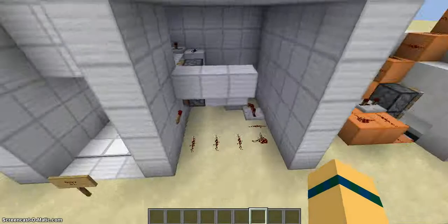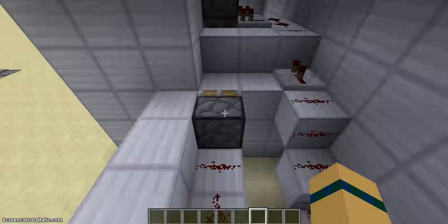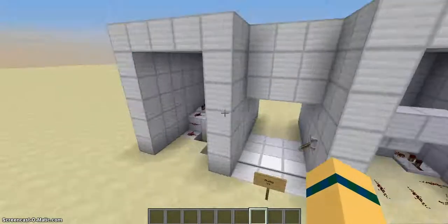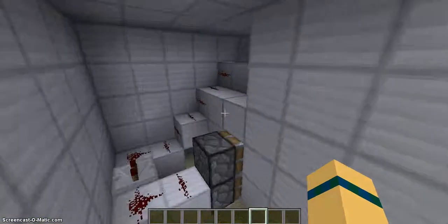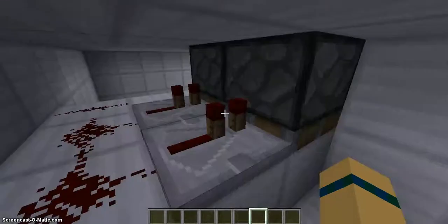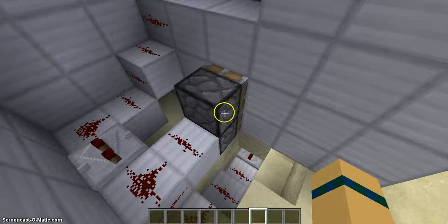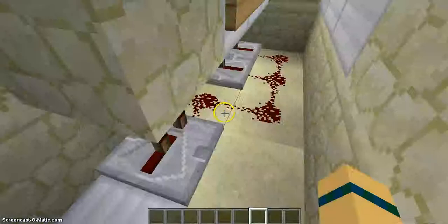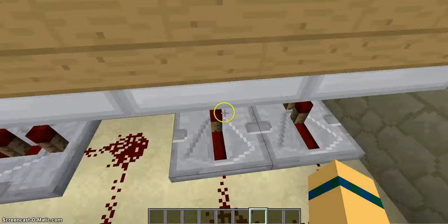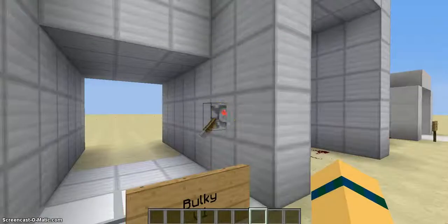So it goes around there — just redstone and repeaters — and then comes up here to activate these two pistons. Then comes around here, activates these two pistons, comes down here, activates these two pistons, and then down here activates the last two pistons. That's the really bulky one.